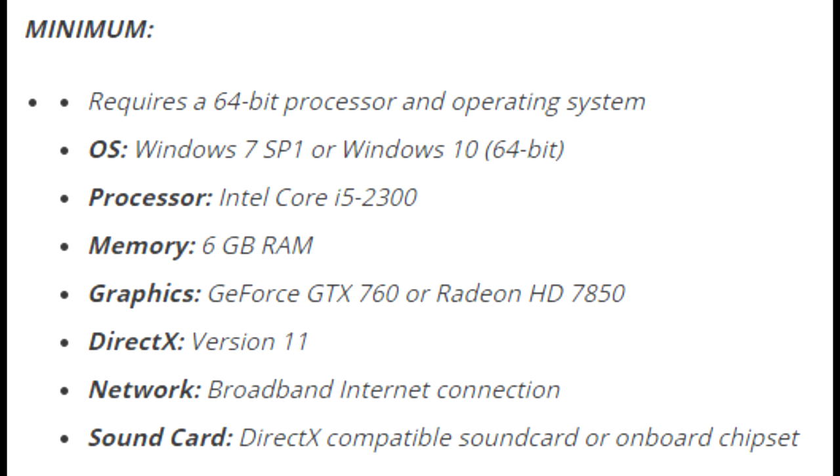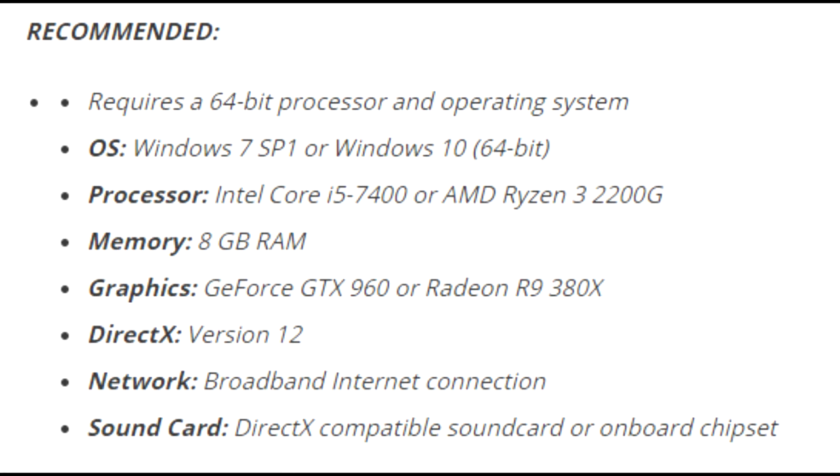On the graphics side for minimum, you're looking at a GeForce GTX 760 or a Radeon HD 7850 — very old GPUs at this point, around five or six years old in 2019. As far as recommended goes, you're looking at an Intel Core i5-7400 or an AMD Ryzen 3 2200G, 8 gigabytes of RAM recommended, and on the GPU side a GeForce GTX 960 or a Radeon R9 380X — pretty standard. Honestly the GPU requirement is a little lesser than I would have expected; I would have expected something like a 1060.